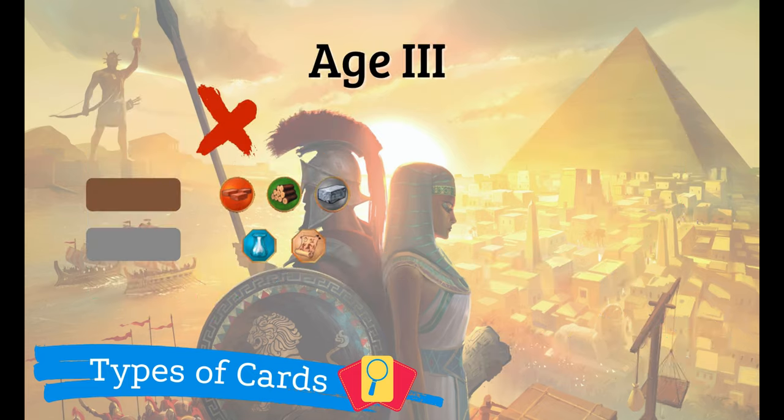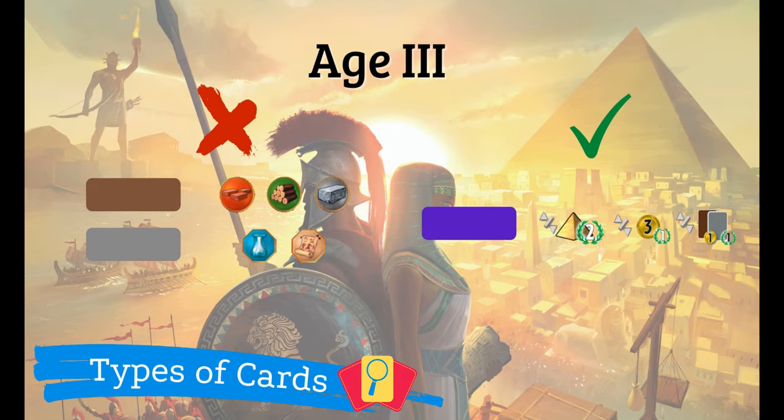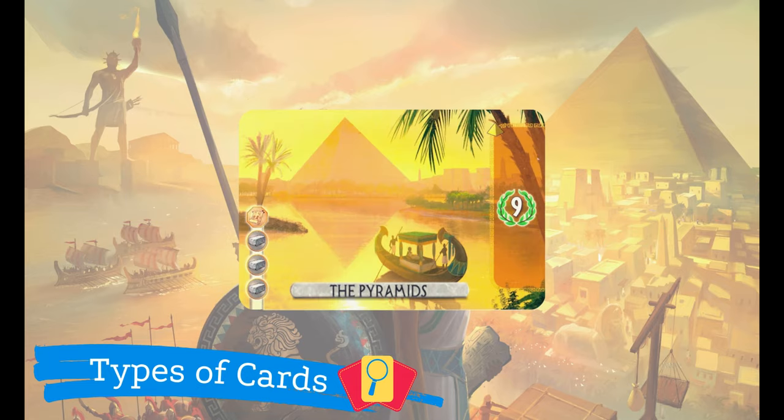The Age 3 deck doesn't contain raw materials or manufactured goods. However, we must include three guild cards. Each large card represents a wonder from the age of antiquity. They also consist of a name, a construction cost and an effect.